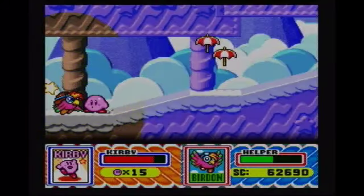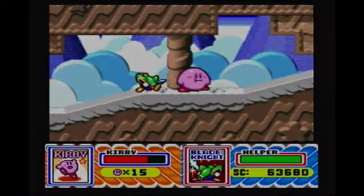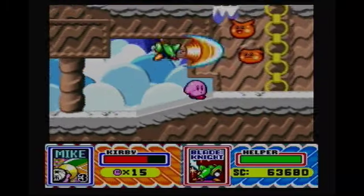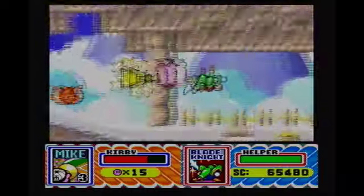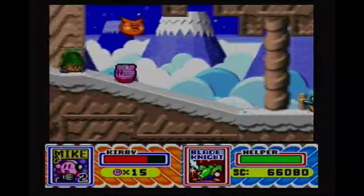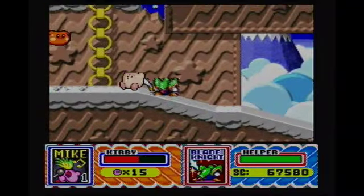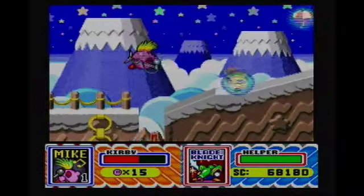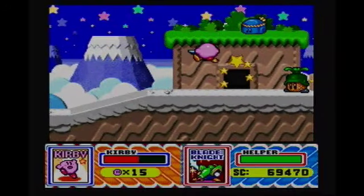Coming up is an ability I wanted to show off. See this Mike right here? It's called Mikey. If we swallow him, we get Mike Kirby — it's a three-time use ability. If we press it once, that's the first use of Mike Kirby. Second one — that's the more conventional Mike Kirby. And the third time — Dispo! The last time you see Mike Kirby. It's another one-time use thing, like Crash Kirby, but not quite as extreme.